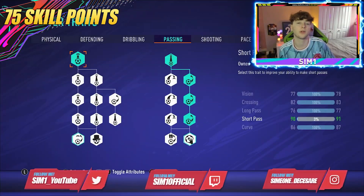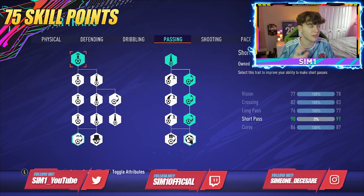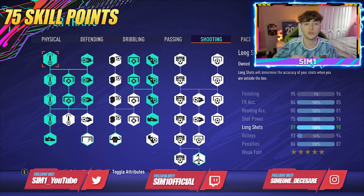I've also increased short passing a little. This gives me 78 vision, 83 crossing, 77 long pass, 90 short passing, and 87 curve. Short passing is important for a striker because you want to play those quick one-twos with your forwards.